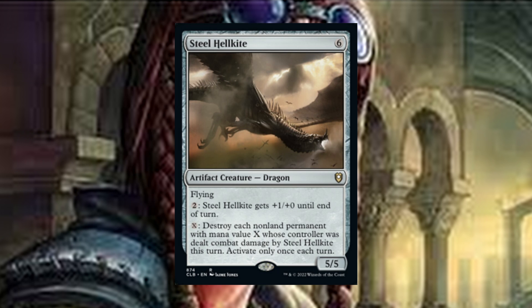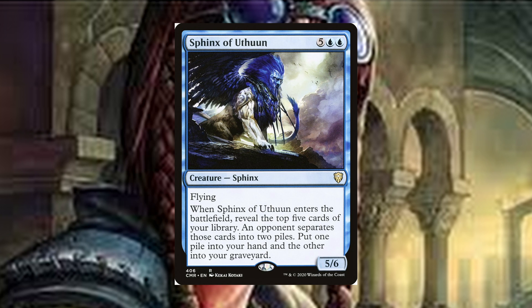I'm going to be honest, this is here for tokens. I know it can be great getting rid of all of a player's two-mana mana rocks, but my favorite is just swinging in and nuking all of someone's tokens. Sphinx of Uthun is a seven-drop five-six flying Sphinx. When it enters the battlefield, reveal the top five cards of your library. An opponent separates those cards into two piles — put one pile into your hand and the other into your graveyard. This is a great example of a creature with a strong enters-the-battlefield ability.